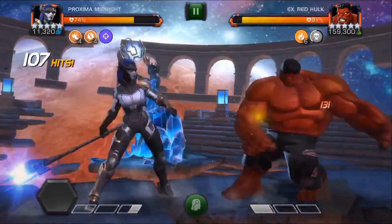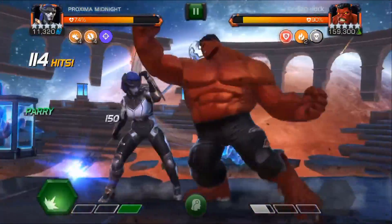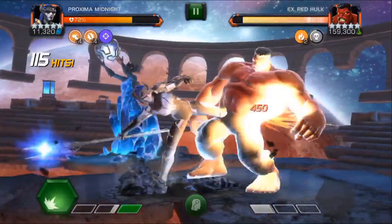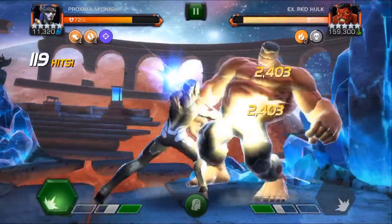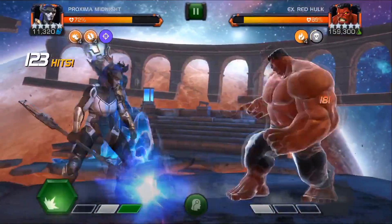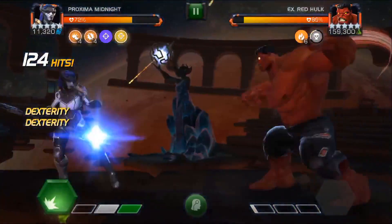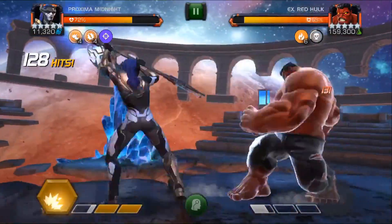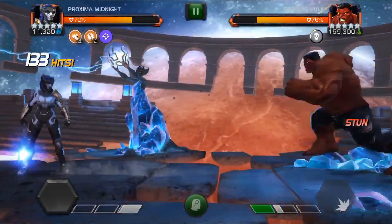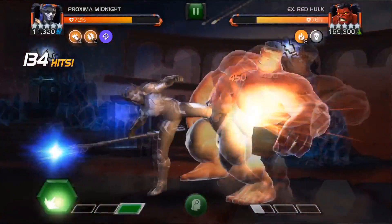Her damage is really low fighting Hulk with regular hits, and that's kind of the problem with her. If you had a Star-Lord, Sparky, or Medusa, you'd be doing decent damage on regular hits too. But here comes the SP2 — as you can see, it did a lot of damage, which is pretty sweet. That's basically what you have to do: keep using that SP2.